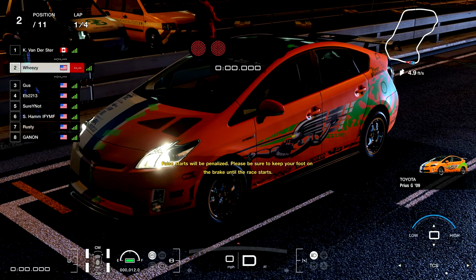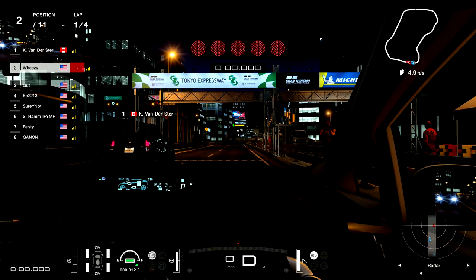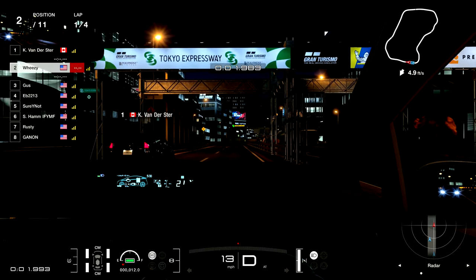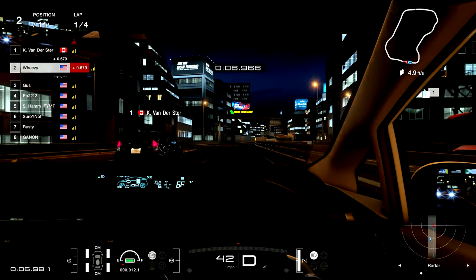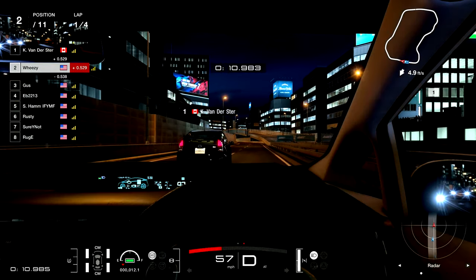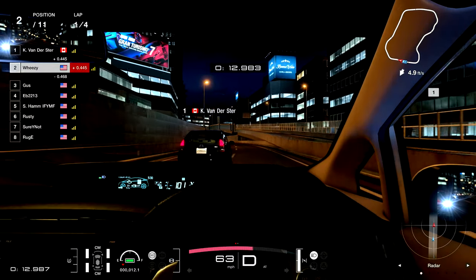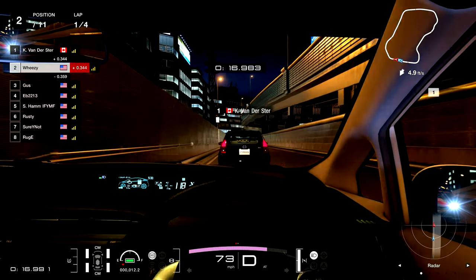A friendly cacophony of Prius horns on the start line — I need to map my horn to a better button on my wheel. As the race gets ready to start, a clean start, screaming off the line. Race number two, starting P2 behind the Canadian, Kay Van Derster. Let's see what I can do against a driver who obviously set a significantly faster qualifying lap than I did.